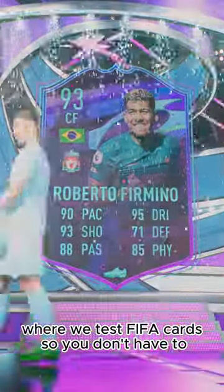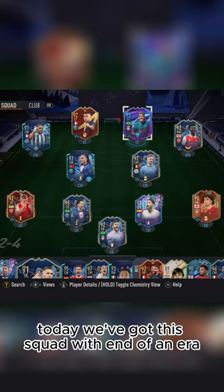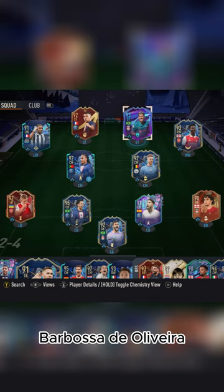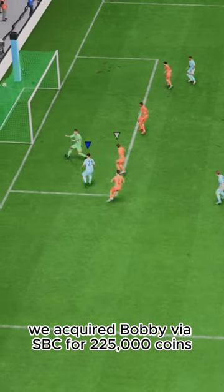Welcome to Baller or Bust, where we test FIFA cards so you don't have to. Today we've got this squad with end-of-an-era Bobby Firmino Barbosa de Oliveira. We acquired Bobby via SBC for 225,000 coins.